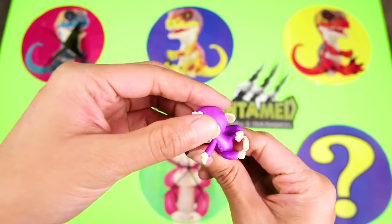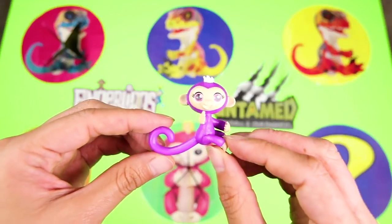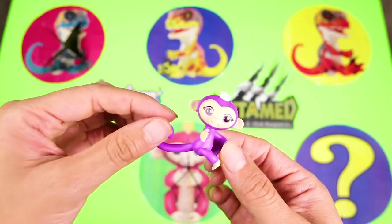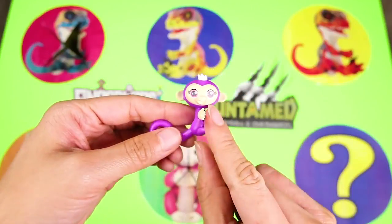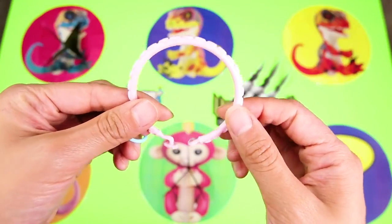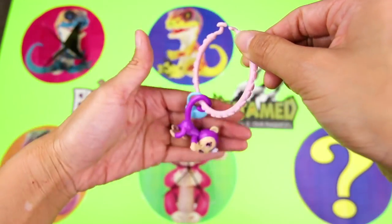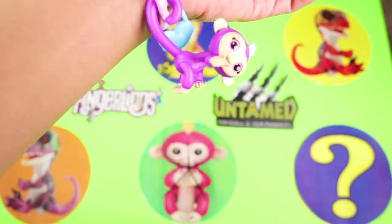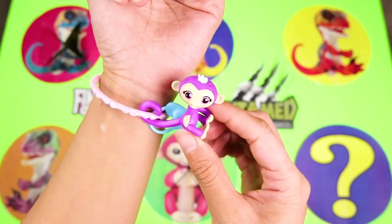That would make sense since they look so much alike! And what is your cutie mark? A sweet little heart! Aw, that's so cute! This baby Fingerling loves to hang on your finger. She's the perfect size for little hands, and when you're not playing with her, she can attach to her key ring with her charm. That way she can go with you wherever you go. You can also wear it as a bracelet. This Fingerling loves hanging on her bracelet all day long. Now let's go back to the wheel for another spin.